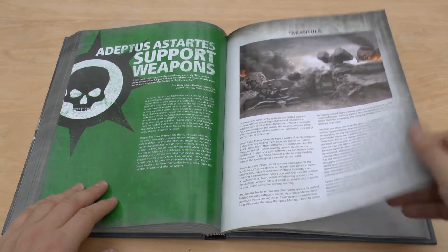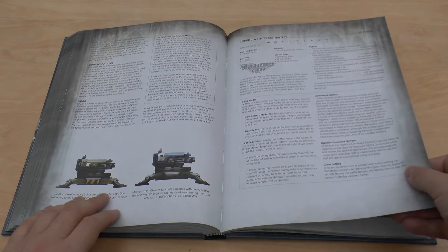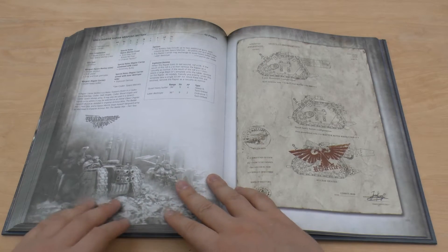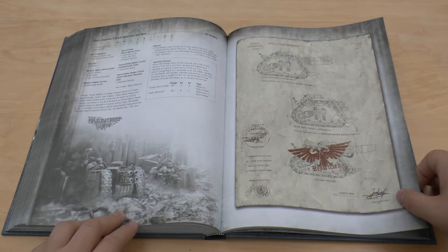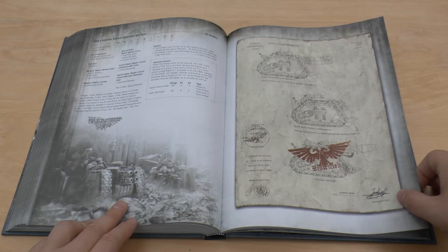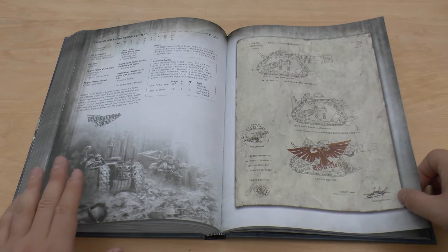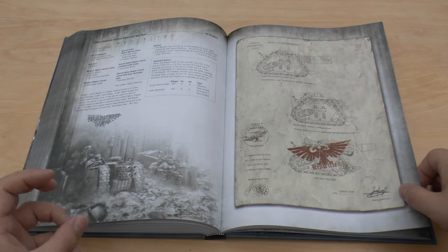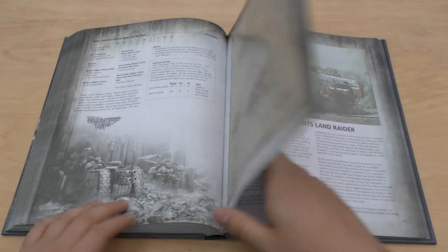Support weapons — Tarantula sentry gun. It says it's a heavy support choice, but I think in some places it's fast attack. Weapons battery — so it gives you options of having a weapons battery with quad heavy bolter or laser destroyer. Doesn't say anything about the ones with the quad launcher, which are Horus Heresy.